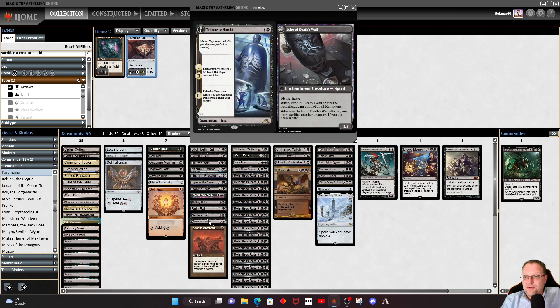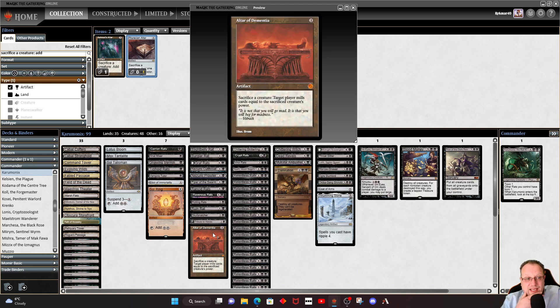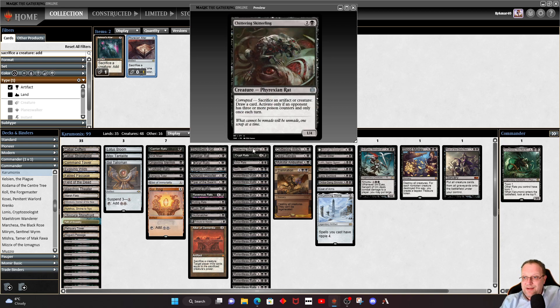Tribute to Horobi gives each opponent a rat token initially, but we get them back when it transforms. Altar of Dementia is a potential win condition — you could do a rat mill deck with this, and the reason for that is coming up in the three-drop slot. Chittering Skittles is also in here. Hopefully we'll get three poison counters on an opponent at some stage, which means we can sacrifice our creatures to draw cards — it's once per turn but it's fine.